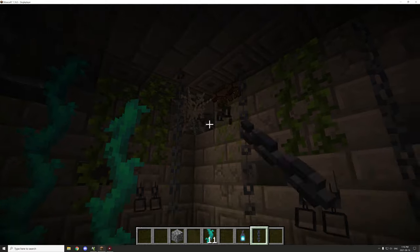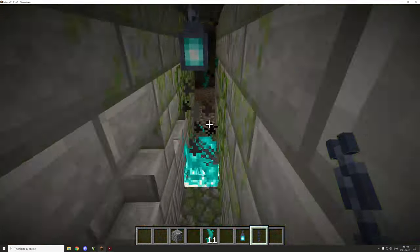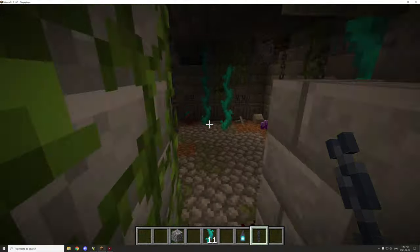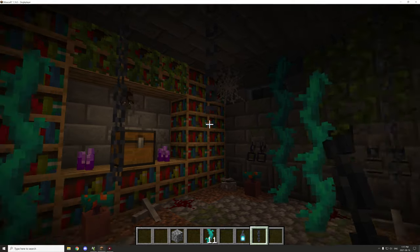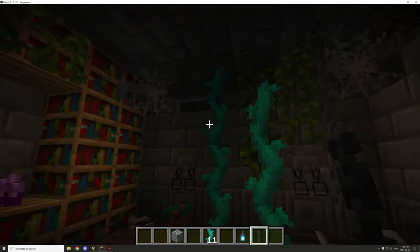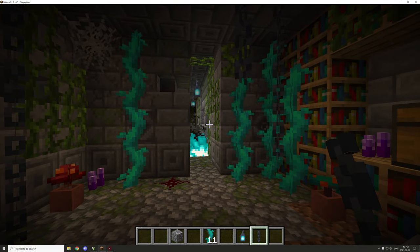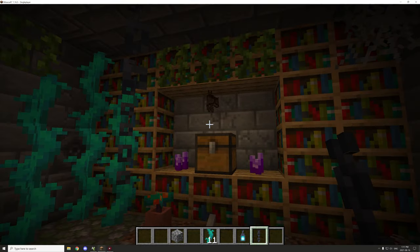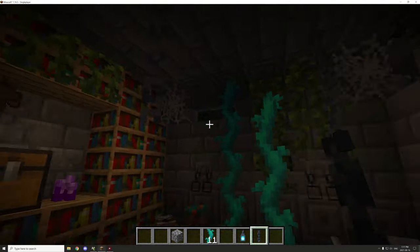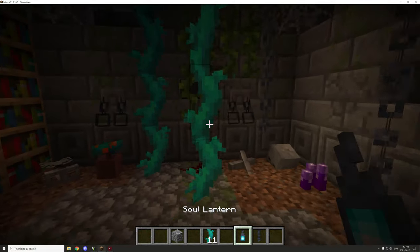Welcome back to another episode of the M Crater build series. I worked on a few things just now, and hopefully the lighting is easier to see. I increased the gamma for the actual build — it was really dark before in the last couple videos, but it should be easier to see now that I've increased it.